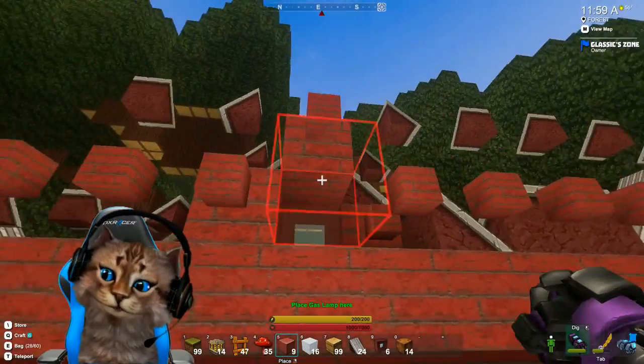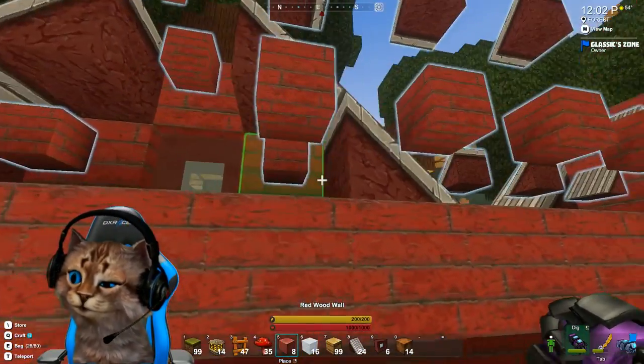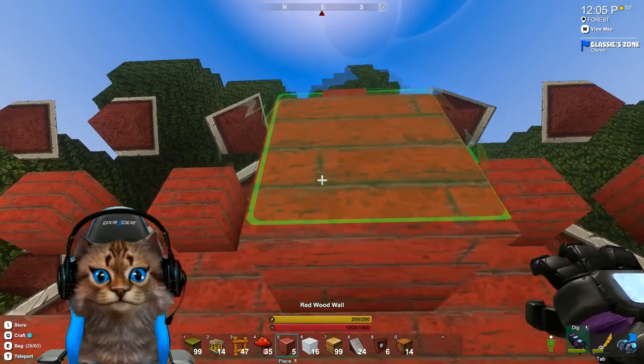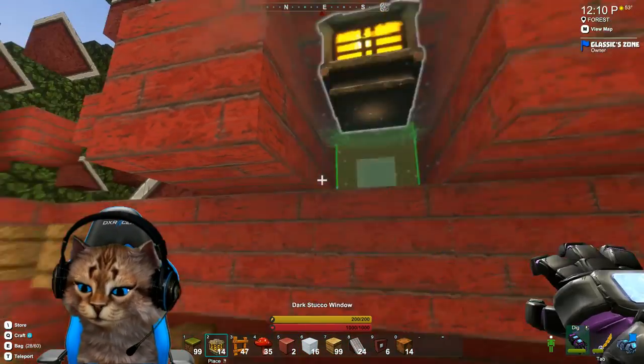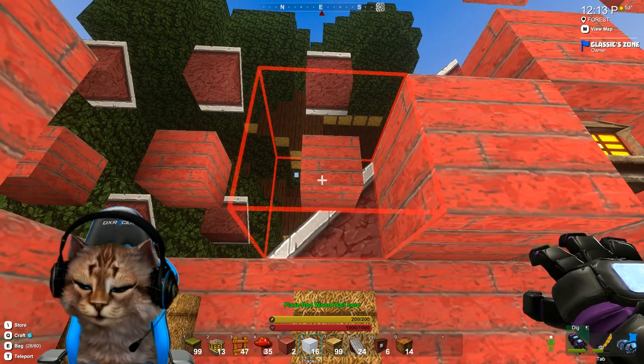We'll put that there, build the back out. Well, that's a little tricky — if you don't build that back one in, there we go, we'll catch those. Oh, look at that — it's got like a little lantern! That's awesome. Great way of adding some light up here.